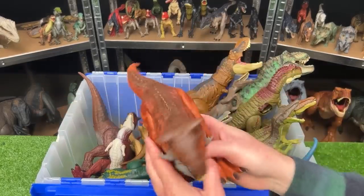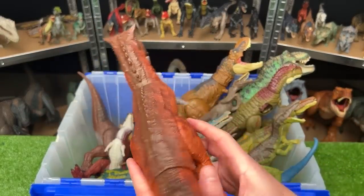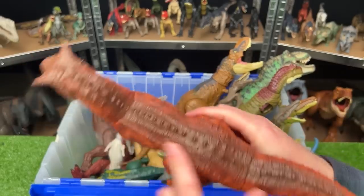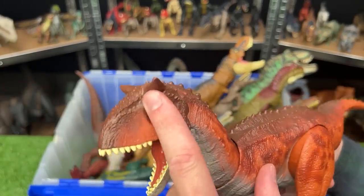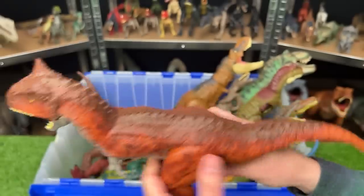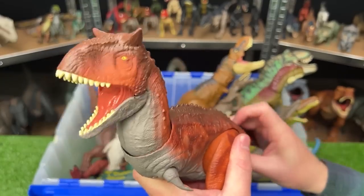Next up, we've got a big old Carnotaurus figure. This has a light red or orange coloring along most of its body. It's got the gray underbelly and the brown top and tons of little bumps along its back, as well as the two horns on the top of its head. This figure has an action button for the chomping, and you can use the tail to move the head around too.